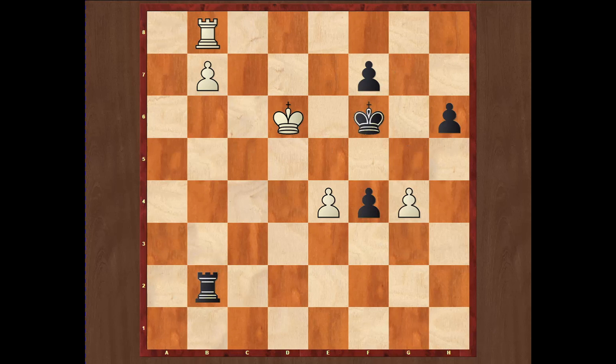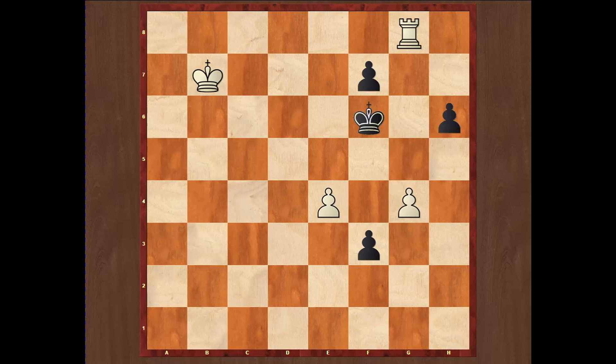After f4, exf4, exf4, gxf4, gxf4 — now Black has a dangerous passed pawn but Carlsen finds the decisive point. There is an excellent checkmating threat after Rg8: e5 is checkmate. If Rxb7, e5 checkmates immediately. So after this great decisive move Rg8, Black's best is Rb6, but simply Kc7 — the threat of promotion cannot be stopped. Black is forced to sacrifice the rook, and now Carlsen calmly plays Kc6 — a very easy move actually.